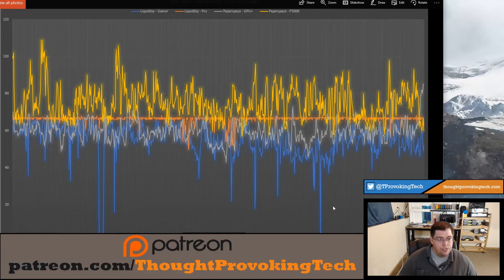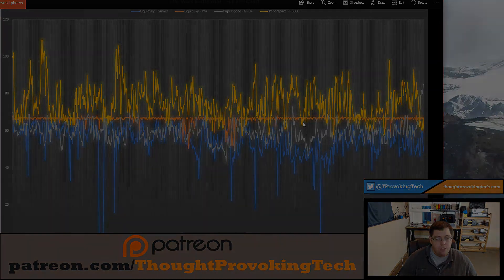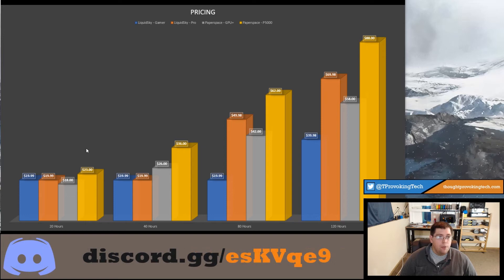I did say you can drop those settings down a little bit and get a better experience, but I just wanted to have consistent testing across these systems. You can see that the LiquidSky Pro plan does very well, so I didn't want to turn the settings down just for one option that was having a bit of an issue running it.